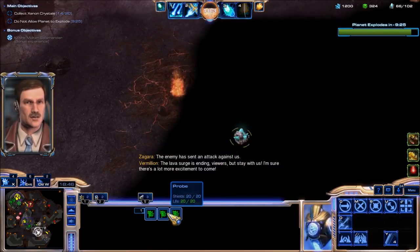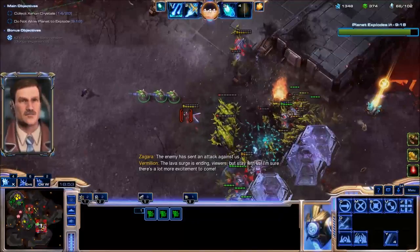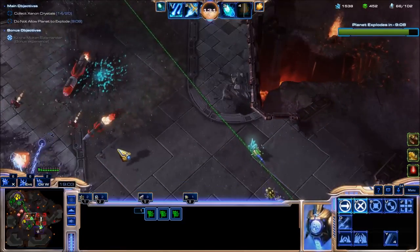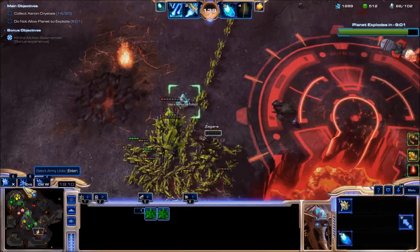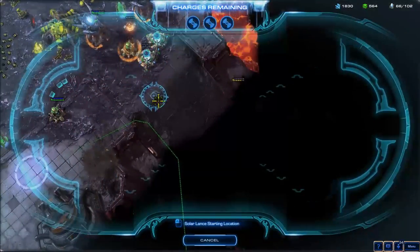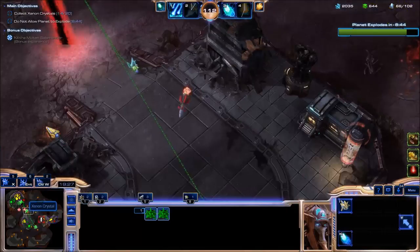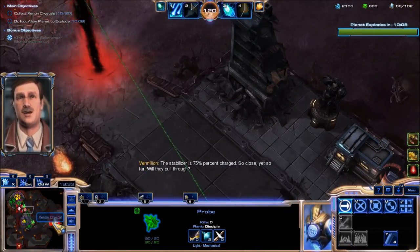Let's gather all these crystals. Help the allies — snipe those sentries so that they will no longer be able to use the Forcefield. Wow, how many lives does that nuke missile have? We're not going to get by my defenses this time. Allied forces are under attack — not even close. Allied forces are under attack. The stabilizer is 75% charged.